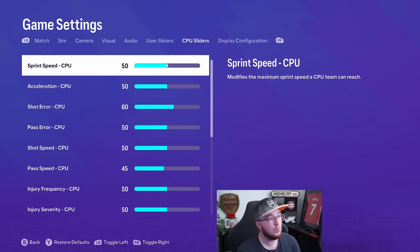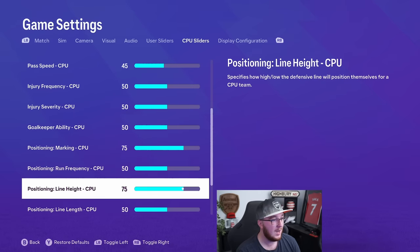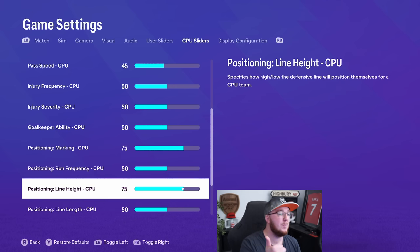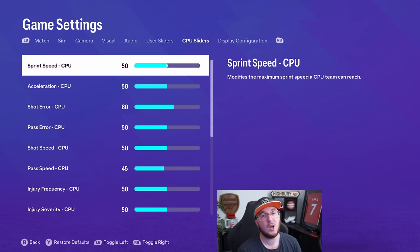Now for the CPU sliders — one way to make it more realistic with the current build of FC24 is to make them miss a few more shots. Basically they're scoring too much, so I've increased my goalkeeper's ability and made their shooting slightly worse. With shot error up to 60 you're increasing the chance of an error, so they miss more shots — but they still score quite a lot. Pass speed is down to 45 to match your own, marking up to 75, run frequency at 50, and line height up to 75 as well so their defenders come up the pitch further, which is very modern. And that's it — not too complicated. I will revisit this and let you know if I make any changes.